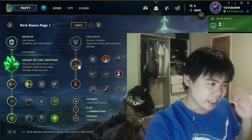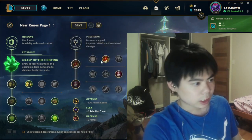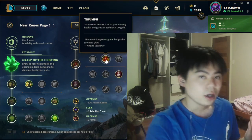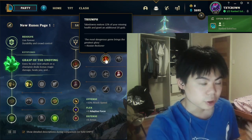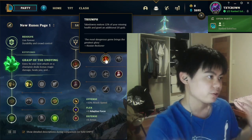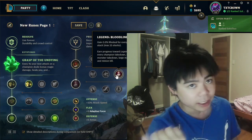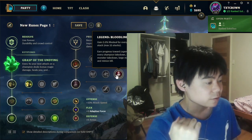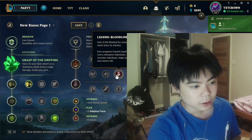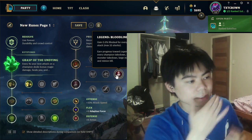For the secondary tree, my preferred page is Precision, going Triumph and Bloodline. I like Triumph because it lets you clutch fights out later on, which is really powerful because you want to be 1v2-ing and 1v3-ing on the side lane. Bloodline allows you to sustain without needing any lifesteal items — Yorick has very little sustain, only Q, and most of the time it just gets outscaled, so not needing to build lifesteal is absolutely amazing.